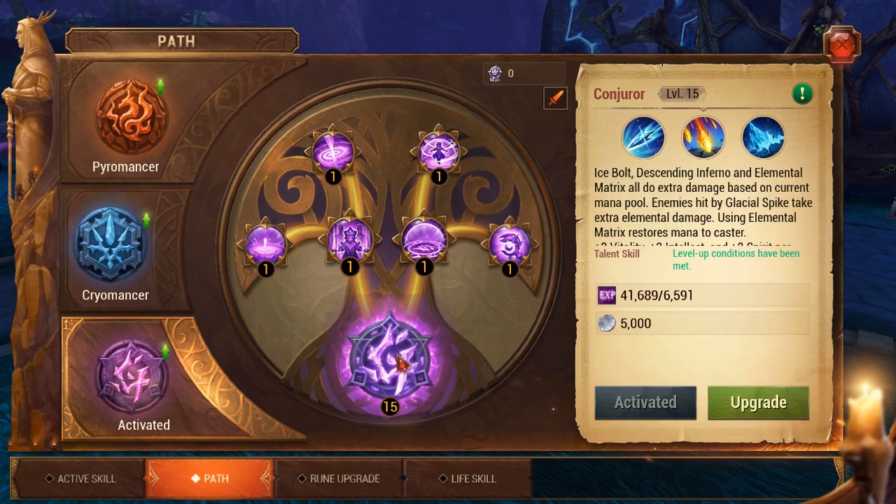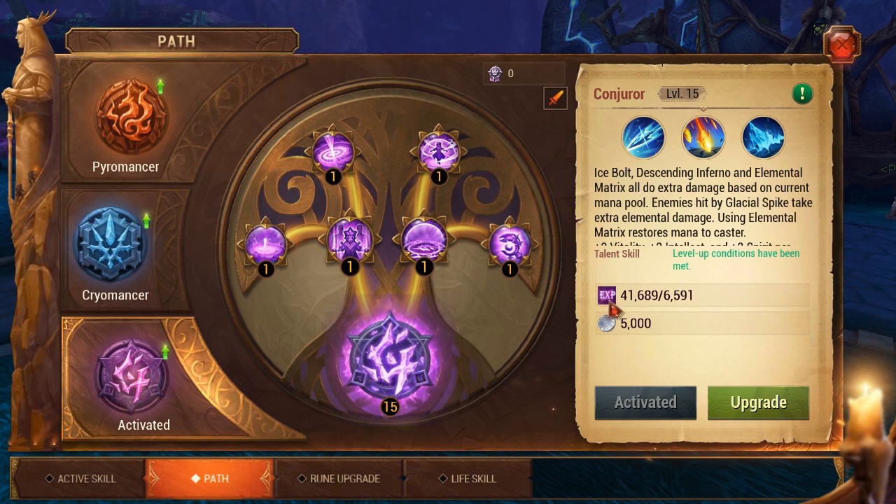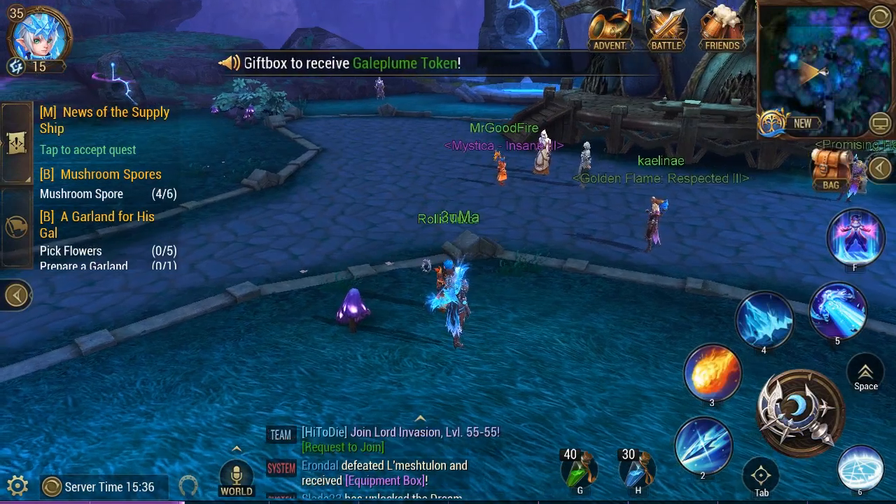Important: never use your player experience to upgrade your path. If a box pops up asking if you want to convert experience to path experience, do not do it. You want to rush to level 55 as fast as possible. At level 55 you get a 300% bonus to path experience, so the faster you reach 55 the faster your path levels up.